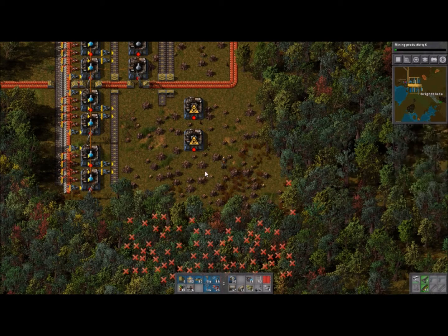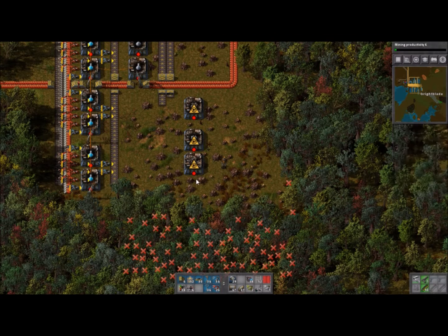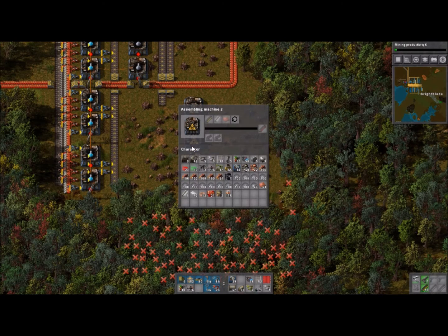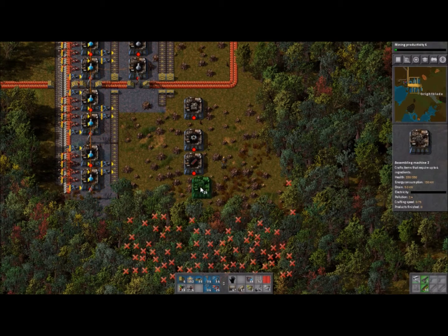I think we need copper and steel for the piercing rounds as well. We can put that right up against there. So piercing rounds will go there with steel and copper — we'll need another line coming down. And then my favorite — the grenades.